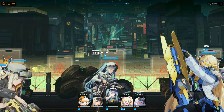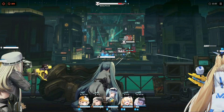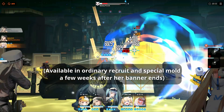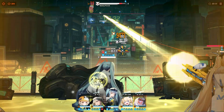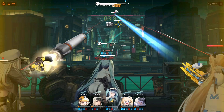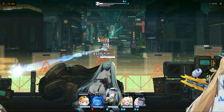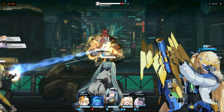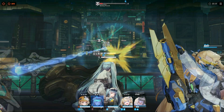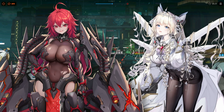Just like every other character featured on the limited time recruitment, Modernia will be available for purchase using 200 mileage tickets and she will also be obtainable from the ordinary recruit banner and special mold. But the chances of anyone getting her from the mold is close to none. Unlike other characters before, Modernia will only have a 1% drop chance instead of 2%. This is unfortunate, but I understand why — Modernia is a pilgrim unit and pilgrims have always been the hardest characters to get in the game.